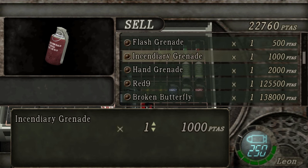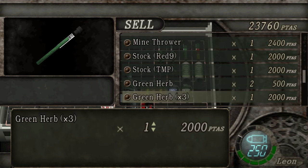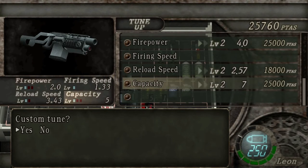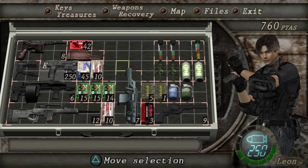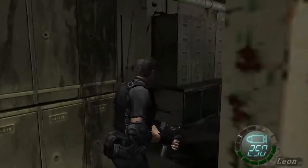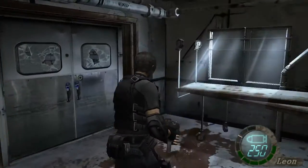We're selling an incendiary grenade and the three herbs, just because I'd like some ammo. With only 760 pesetas, that's less than I think we started the game with, ironically. That frees up a little bit of space we kind of desperately needed, and we have a little more ammo for it, which is always a good thing. Wow, that took 7 minutes. Jesus. Anyway, back to the save point.